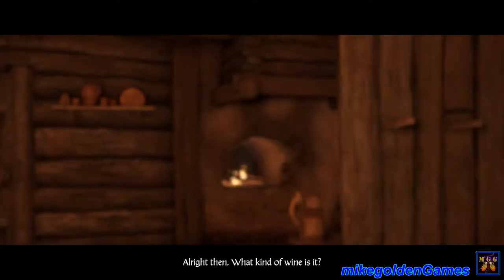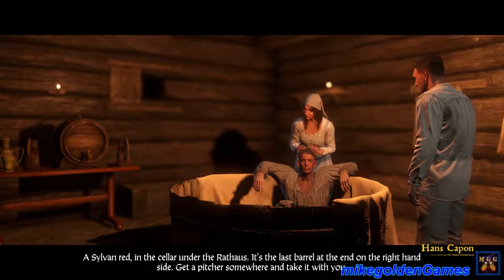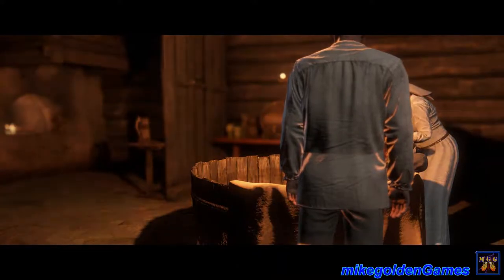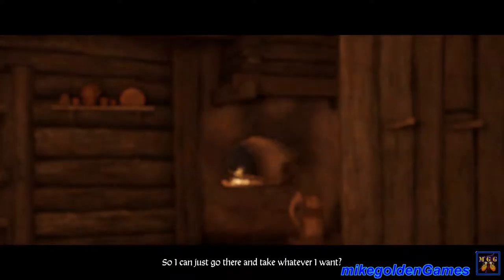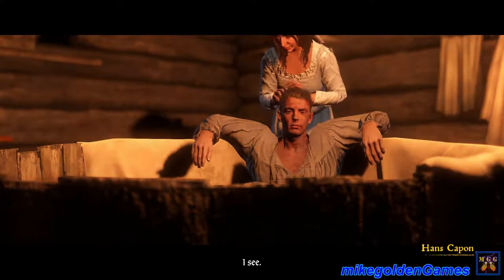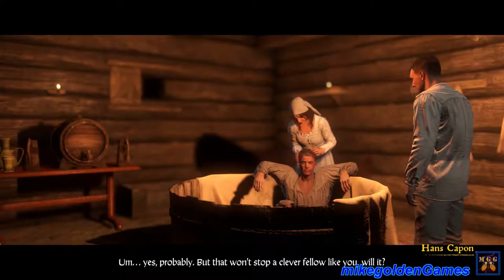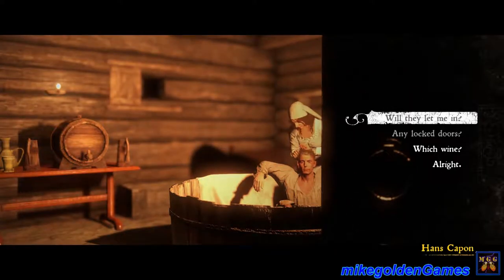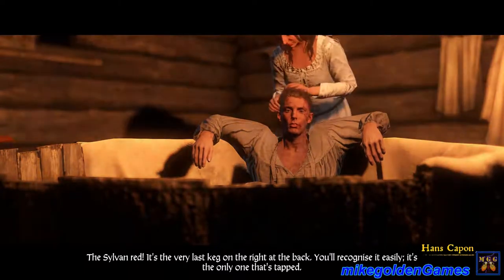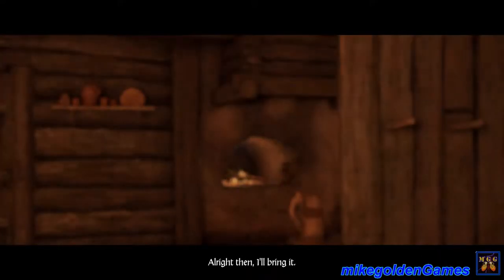Henry agrees but asks if he can just walk in and take whatever he wants — Capon says not exactly, it would be best if no one saw him, and yes, there are locked doors, but that won't stop a clever fellow. The wine is the Sylvan Red — the very last keg on the right at the back, the only one that's tapped. Henry heads off to the Rat House.